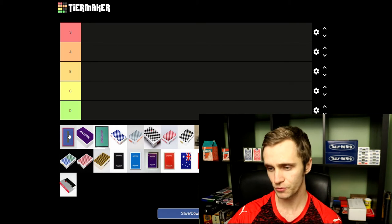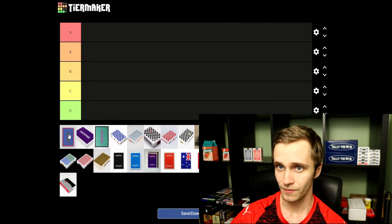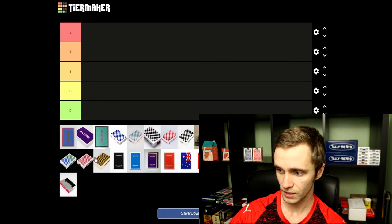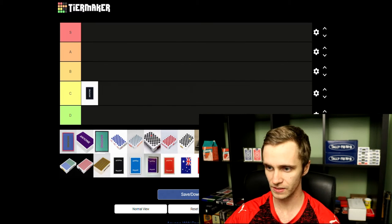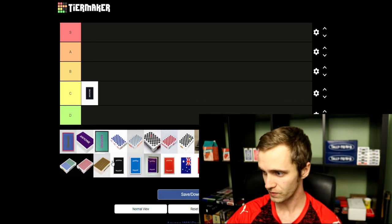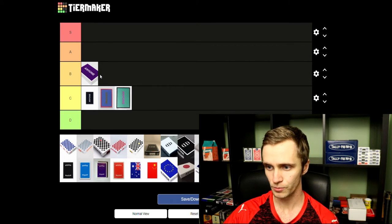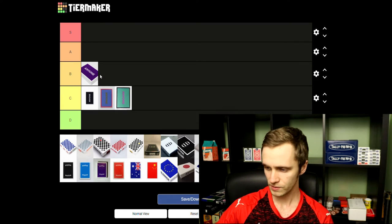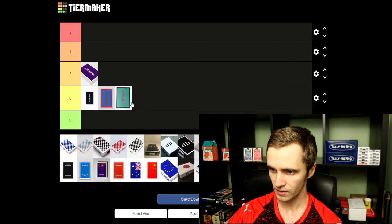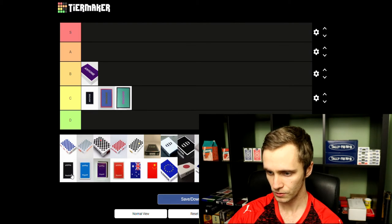Let's just jump into it. I kind of have these in order — some of them aren't organized very well, but they are all here. Starting off with the Anyone Caps Logos, I'm gonna go ahead and throw these in C. They're okay, I don't love them. I'm probably gonna throw most of the Anyone Cap Logos in C since they're all pretty similar. I'll move the purple one up one space just because I think purple is an underused color for back designs.